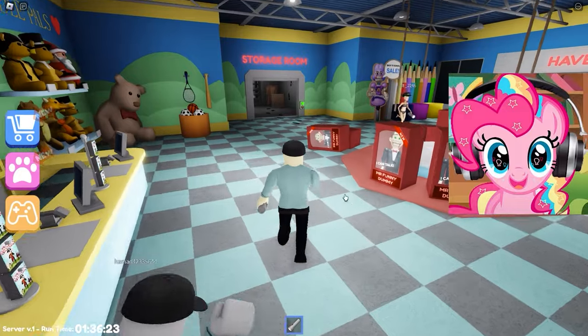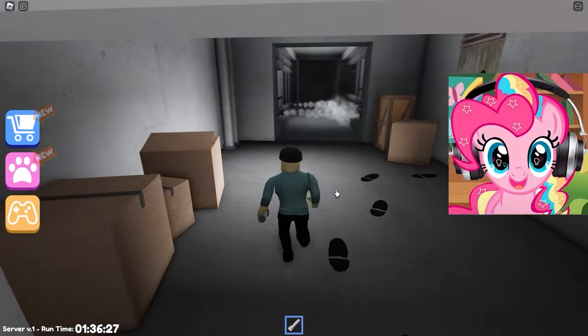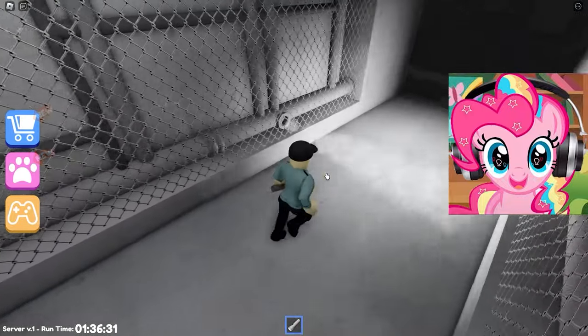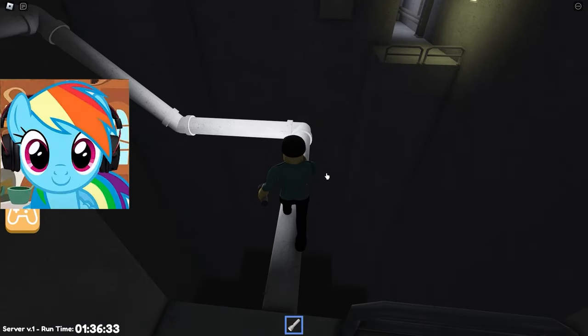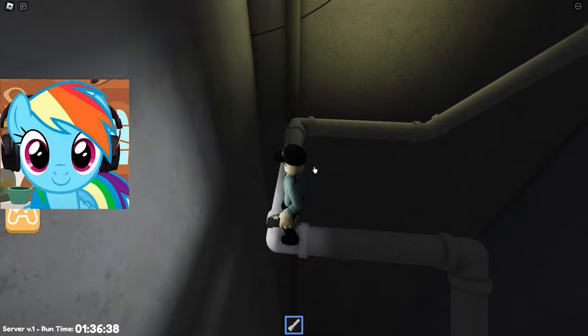Oh my God! Looks like someone stole a Mr. Funny doll, and the thief went right to the warehouse. Run over there and catch it! We're still guards and we have to beat him and arrest him. It looks like he's gone a long way! You have to go through the pipes — think of it as a mini parkour — and then go on!